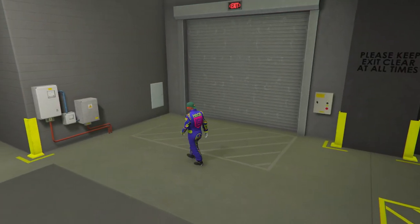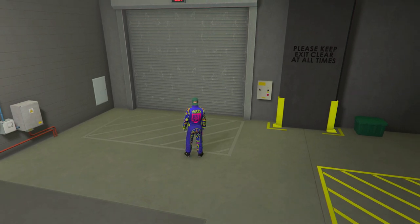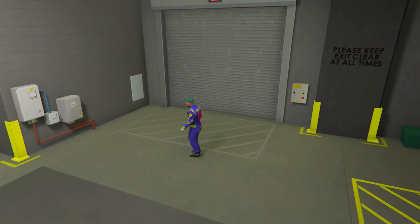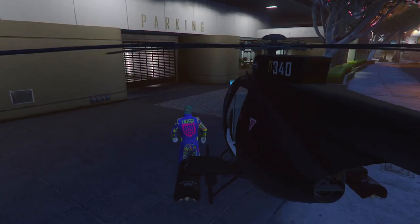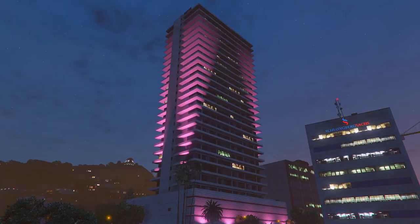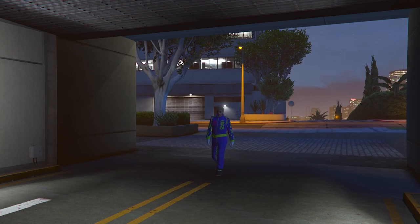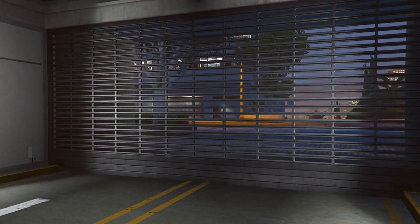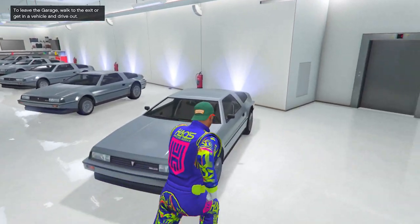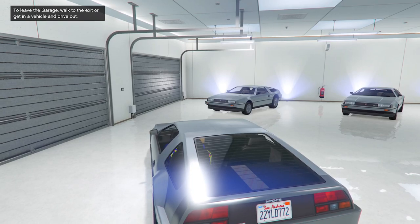We are set and ready to go — we can merge anything we want. Head over to any of your penthouse garages. Make sure you use the penthouse garage for personal vehicle merges. I'm going to merge one of my personal vehicles, the Deluxo. What you want to do is get in the personal vehicle you want to merge and drive it out.